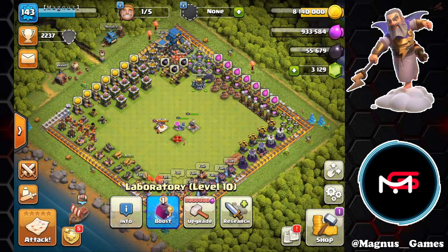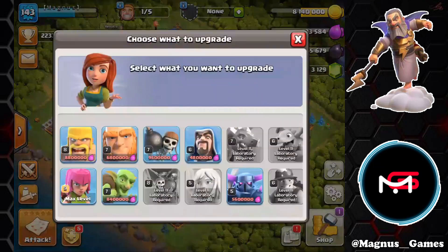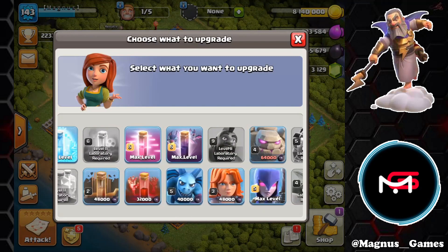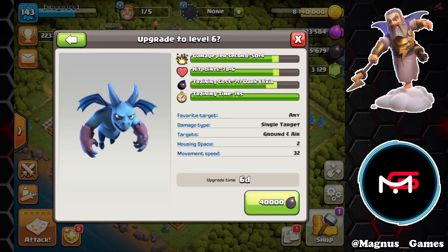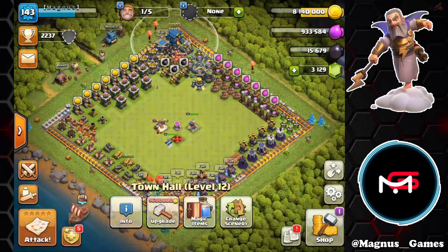With 55,000 dark elixir left, we're going to swing over to the dark elixir side and actually start with the minions — that's a six-day upgrade. We're currently now out of books and hammers.